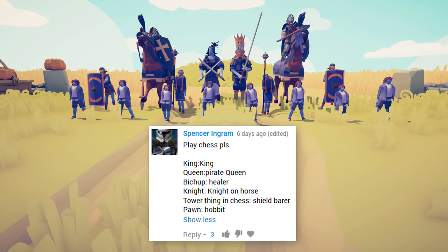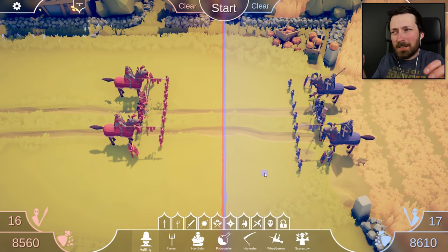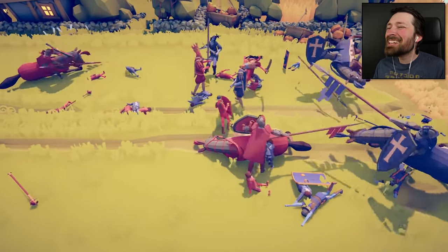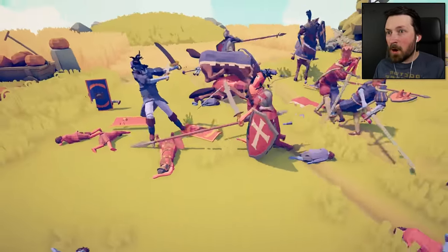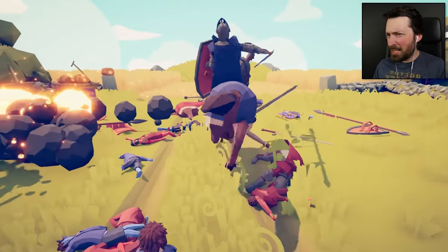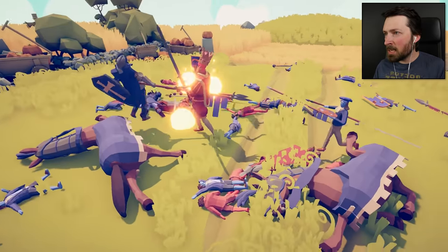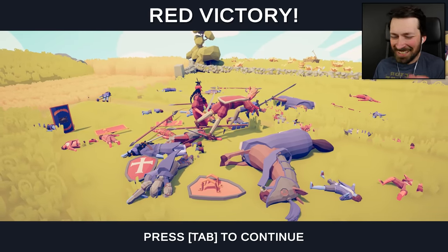Play chess where the king is the king, the queen is the pirate queen, a bishop is a priest, a knight is cavalry, a rook is a shield bearer, and a pawn is a hobbit. That is a really good idea — I like this. I couldn't get both sides perfectly lined up, but it's not gonna matter because having the knights be cavalry is a massive colossal mistake — they are going to run train on everything. They just ruin it all. And then the bombs come out. If a king dies it's game over. The two kings are alive — are we going to get a checkmate? It's king versus king. We've got a rook flank happening. The blue king is dead. That's checkmate — red wins. Stupid horses, man.